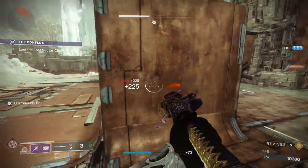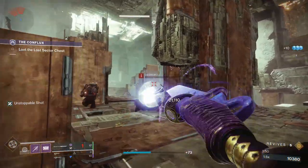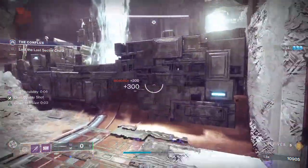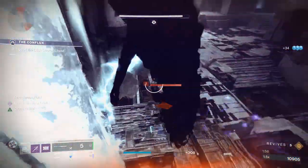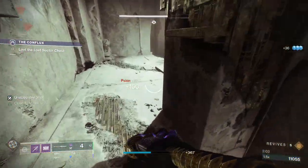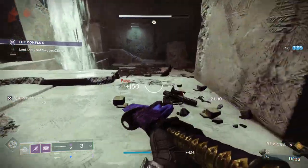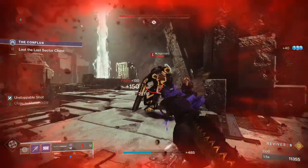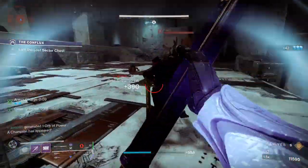We actually don't have Devour proc'd right now, so that's what we're going to try to do. We had to reload unfortunately. Get the finisher off so that we get invis out of it, and we can use this to ambush another add. We're going to try to get Devour proc'd — it's not going to work out for us, but it's fine. There aren't too many adds; this would just make it go faster. Finally, we get it.